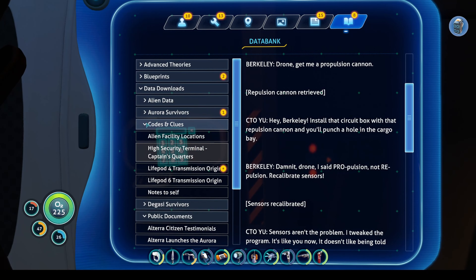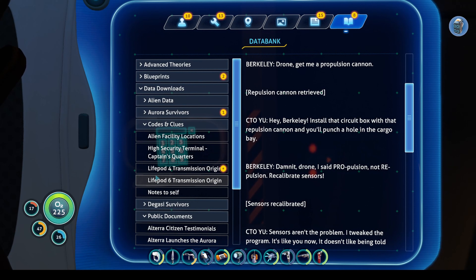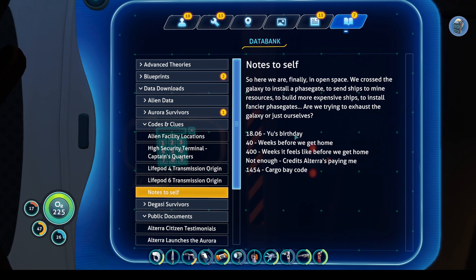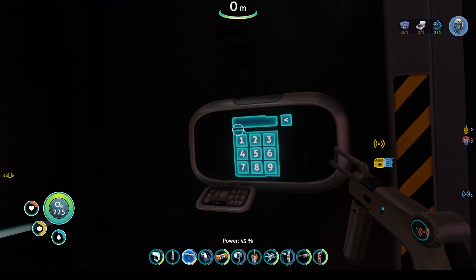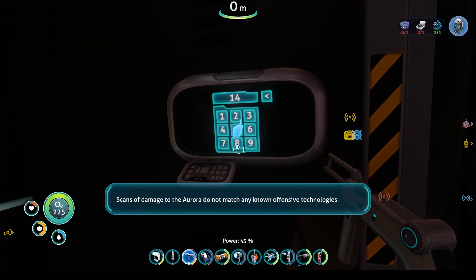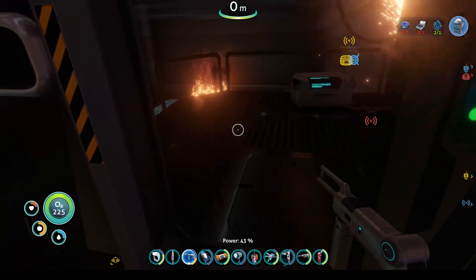We've got codes and clues. Come on in here — there you go. The 'Note to Self' PDA is the one you want, and that's the code for the cargo bay: 1454. Now the door is open.